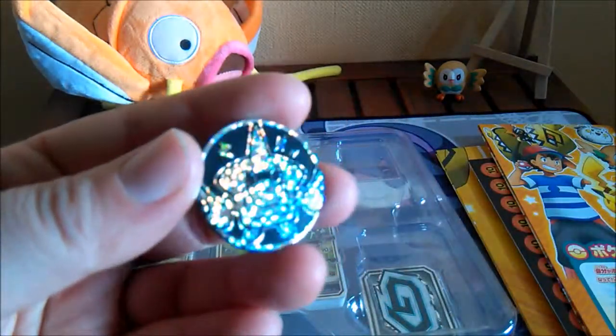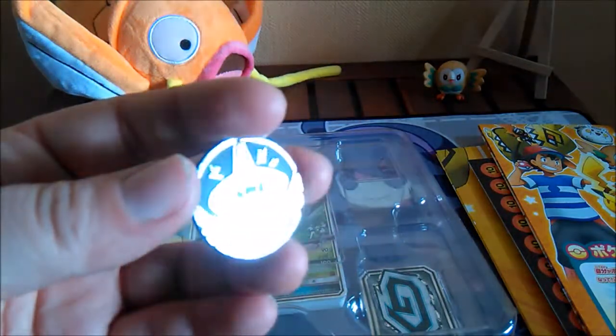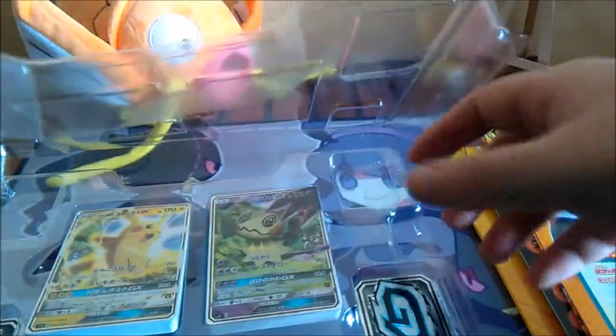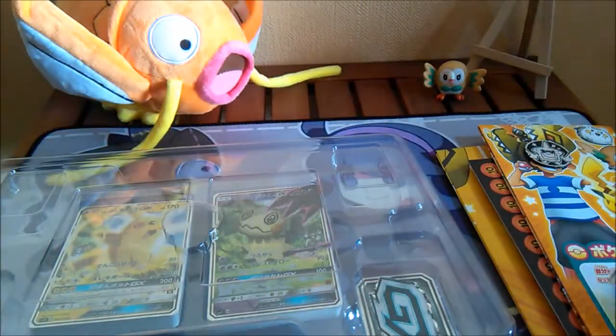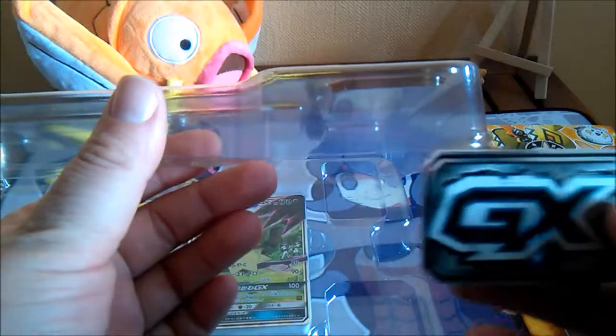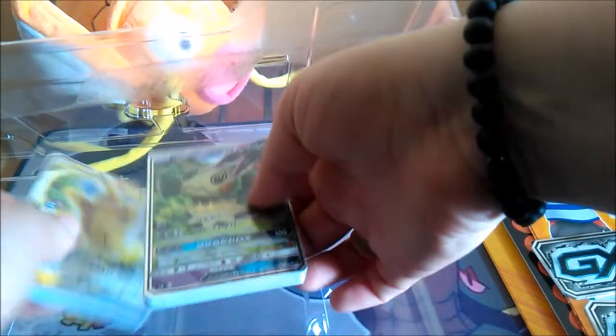Can't really show it that well because of the glitter — can you see it? Yeah, there it is. That's a coin. We've also got two cardboard GX tokens. I guess you can use these in English too, because everyone knows what they are.